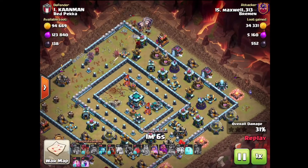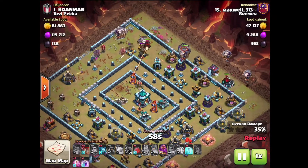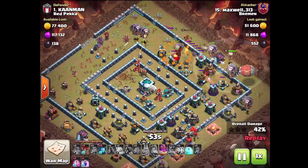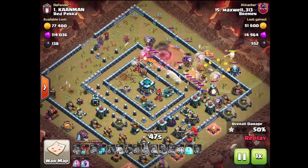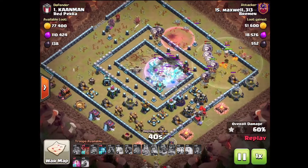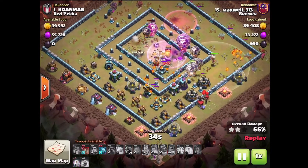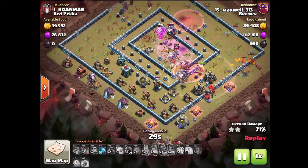It was kind of fun to be able to take out the enemy's number one base, even though the base isn't the greatest we've ever seen. I also hadn't Lalo'd in a while — all I'd been using in Legends League was queen walk or queen charge hybrid spam. So it was a little interesting, but I think my Lalo was pretty decent, and the base was also fairly easy to Lalo with my suicide entry.